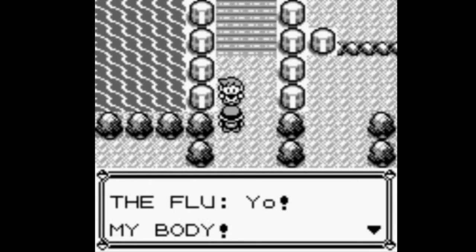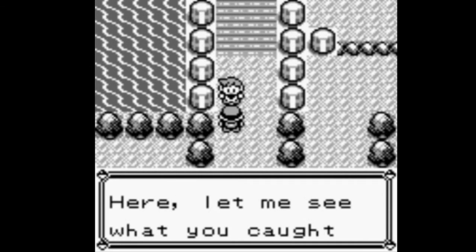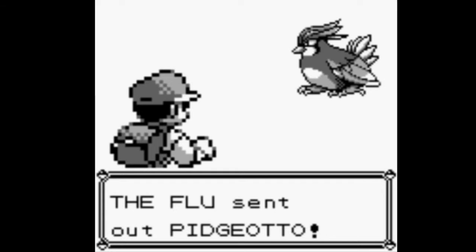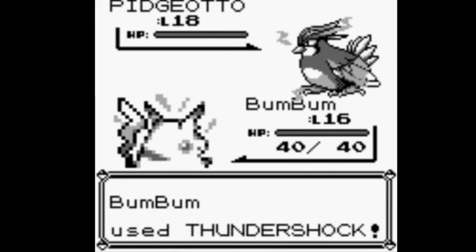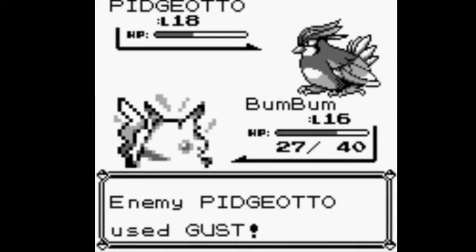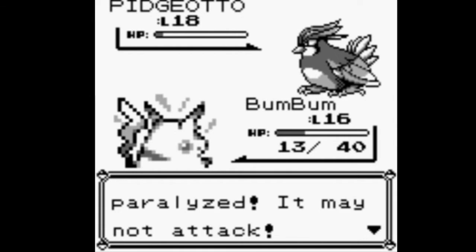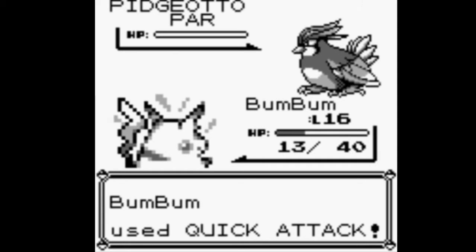The rival shows up and says he's caught a bunch of strong and smart Pokemon. We take a critical hit right back but he's paralyzed. Please be stuck in paralysis — yes! So we use quick attack to finish him off with some priority. That worked out well for us.